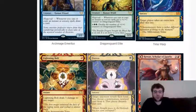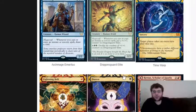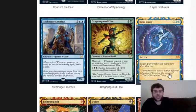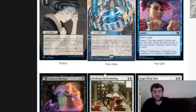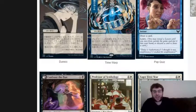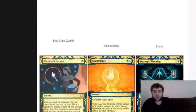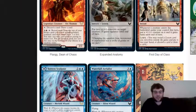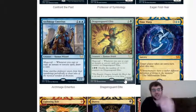We also got reveals of a whole bunch of the showcases - what we'll be seeing in the collector boosters and alternate card frame arts. Duress, Lightning Bolt, Time Warp - there are also Japanese versions of these cards which look absolutely fantastic. They're strictly in Japanese, so there are only Japanese versions of these cards, which is still pretty cool. Demonic Tutor is also really awesome - it's got an Oni on there.